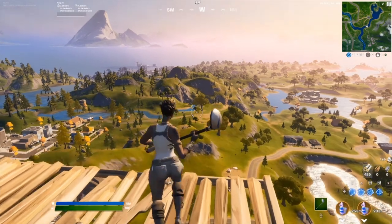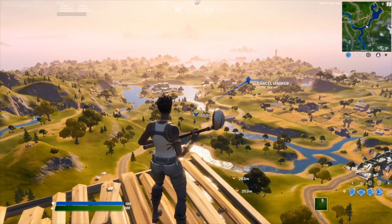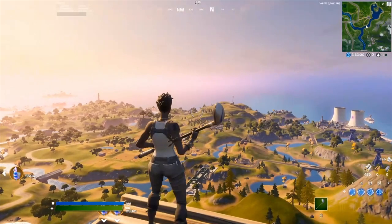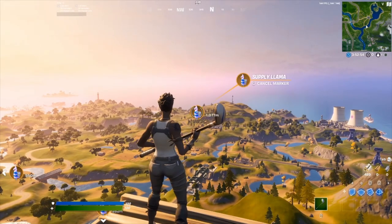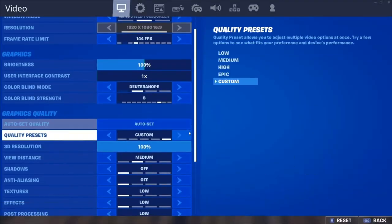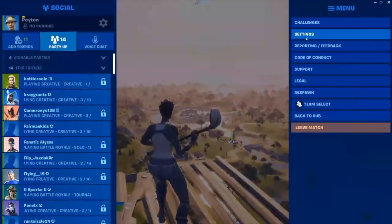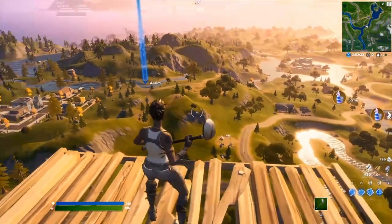You can see llamas from really far away — like this one at 500 meters, let me mark it. And I also see one over here — yeah, a thousand meters away. That really helps. Also make sure view distance is on medium, because on epic your game will be smoother but the llamas are going to be way smaller and harder to find, so always keep that on medium.